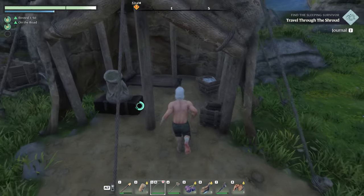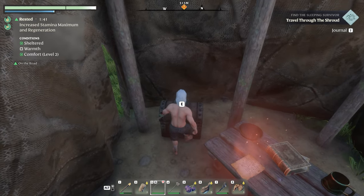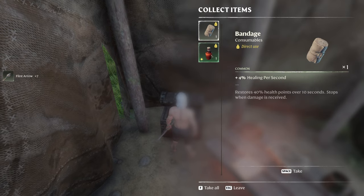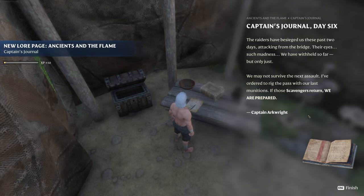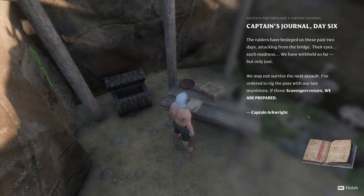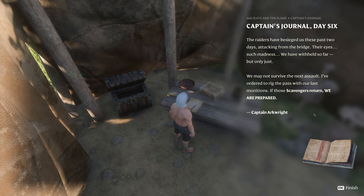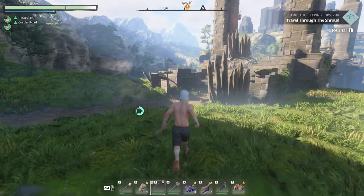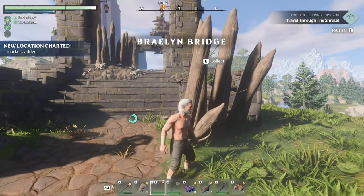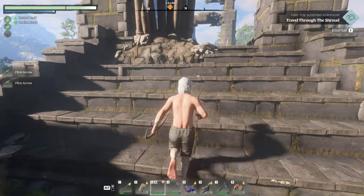All right, I found ourselves a little camp. Anything in here for us to get? We can sleep here. We got another piece of paper to read — I love paper. And a chest. Flint arrow — take that. Bandages and a health potion. Let's read. Captain's journal, day six: the raiders have besieged us these past two days, attacking from the bridge, their eyes such madness. We have withheld so far, but only just. We may not survive the next assaults. I've ordered to rig the pass with our last munitions. Those scavengers return — we are prepared. Captain Arkwright. Looks like that bridge already got blown up. Balin bridge — look at all the arrows. I gotta keep an eye out for that. Wherever people have been fighting, we got some nice arrows around here.